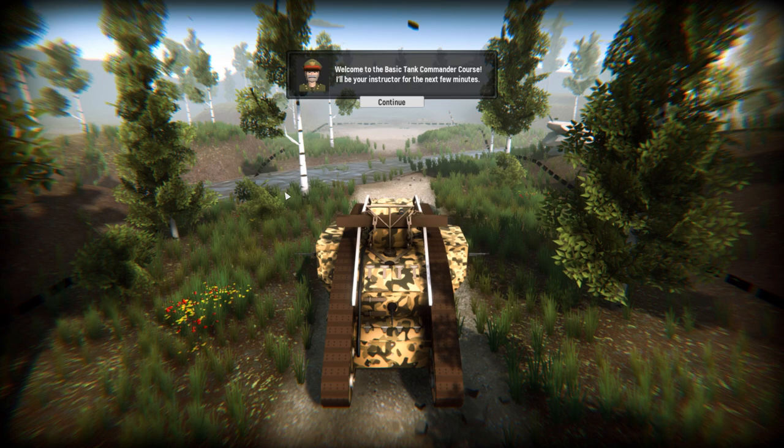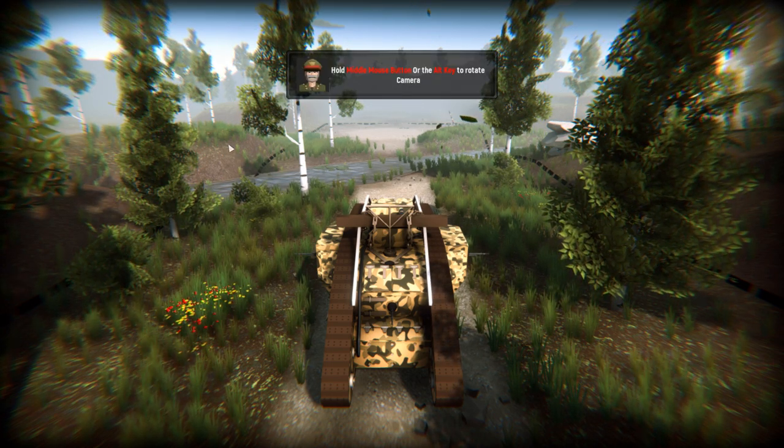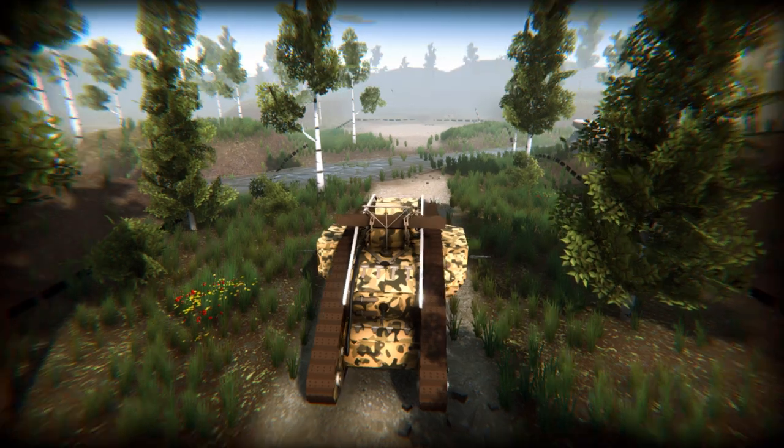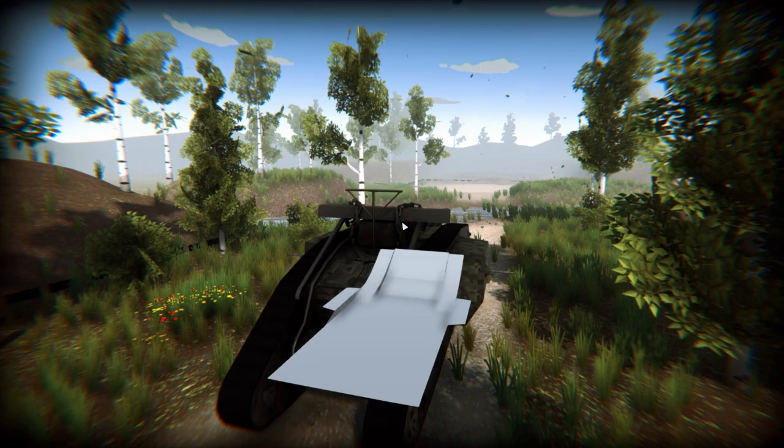Welcome to the basic tank commander course. I'll be your instructor for the next few minutes. Hold middle mouse button or Alt key to rotate camera — Alt's nice. Zoom in, zoom out. X to toggle x-ray.